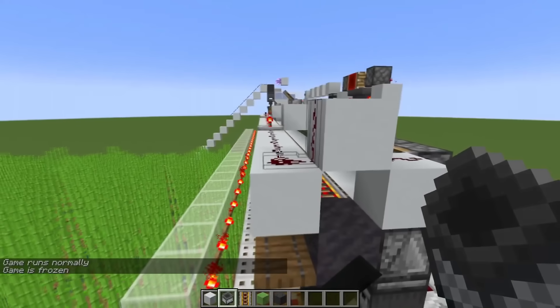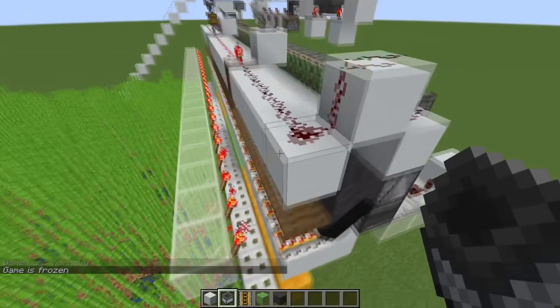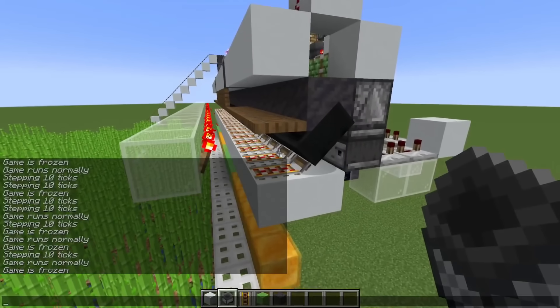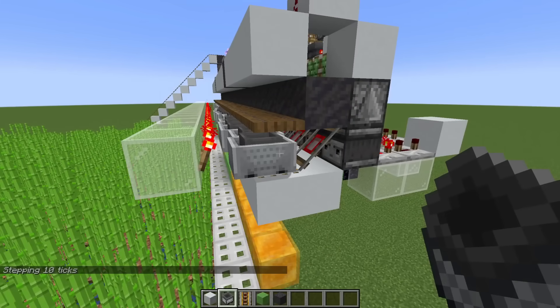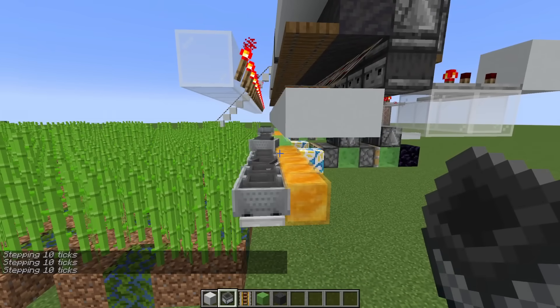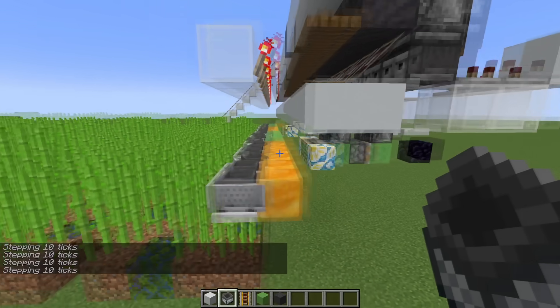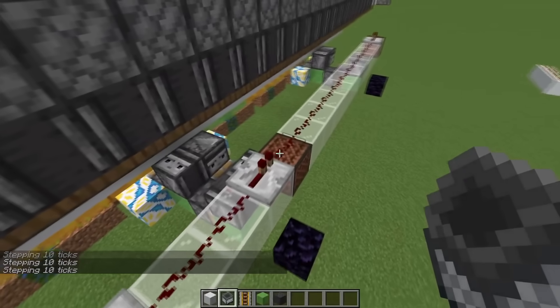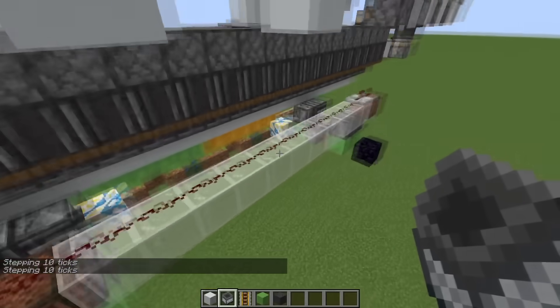When the last minecart arrives at the end, we trigger this redstone dust line here, which opens all of the trapdoors. The minecarts can then go through and drop down perfectly on top of the trapdoors. And then we also launch the flying machine by triggering this redstone dust line.